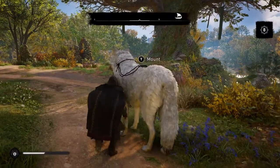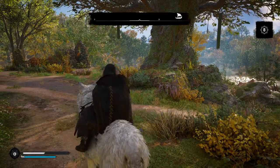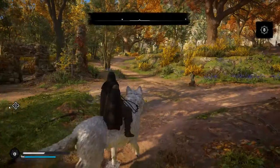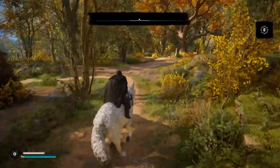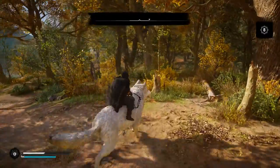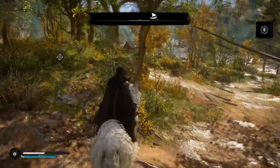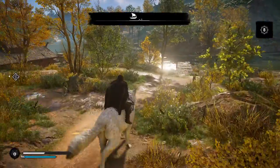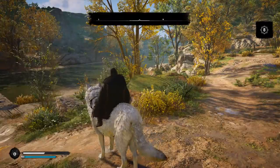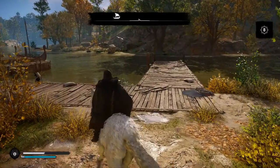Look what I just unlocked with the stable — screw horses! I got a giant wolf. I can ride a wolf as my mount. Coming into a place with a horde of Vikings and then charging in with my axe, my shield, and my wolf as a mount — how great is that? That's awesome. I saw I had a horse available, but forget that. We are riding this wolf because I'm a Viking.